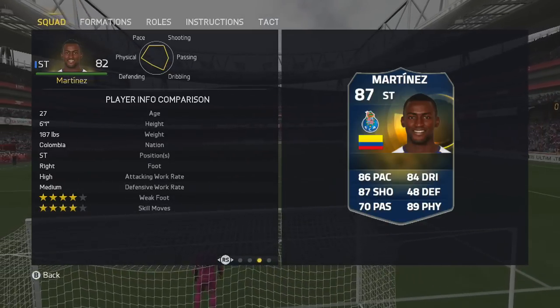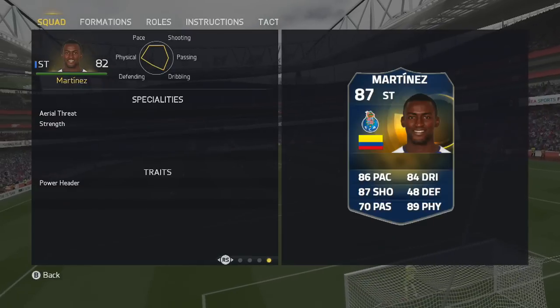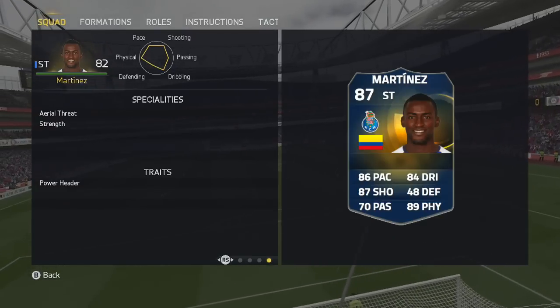He can only play as a striker, weighs 187 pounds, and his only trait is aerial threat — strength and power header.